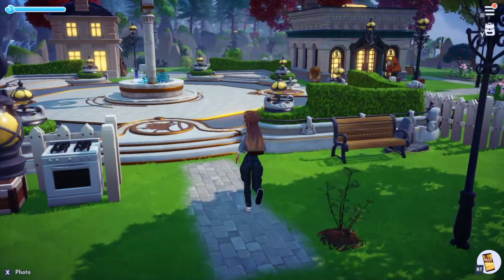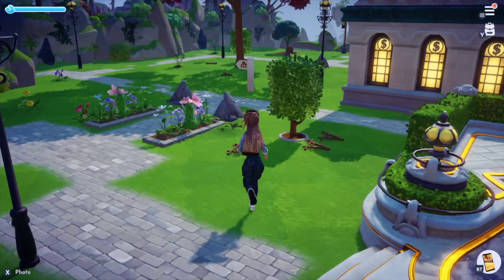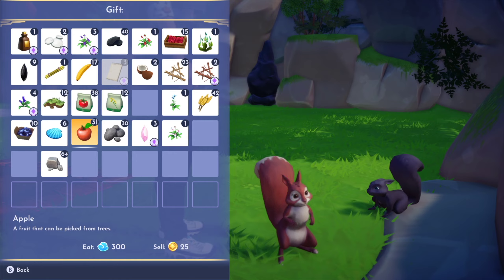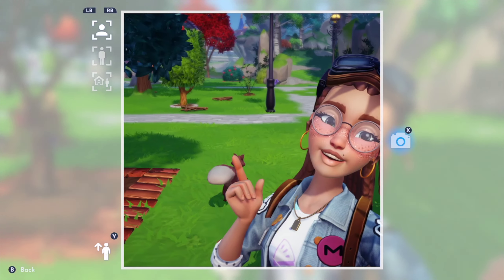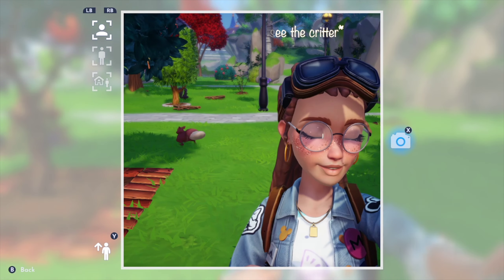We love Wally so much, he's my favorite. Let's run over and see if we can find the black squirrel and feed him an apple as well. Another important thing to understand about collecting a critter is that they have to be fed twice, but they can only be fed once every 24 hours. So you'll have to wait another day before you can feed either one of these squirrels again, and once you feed them the next day they'll become a companion.